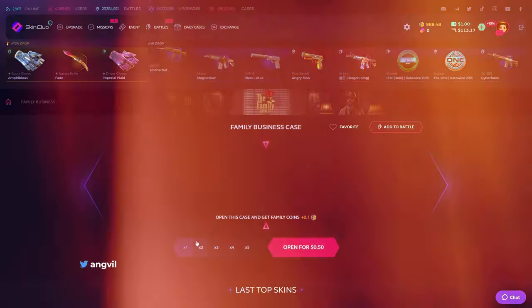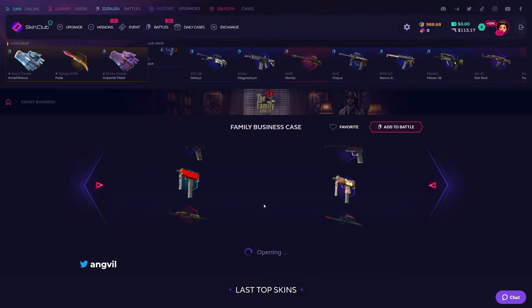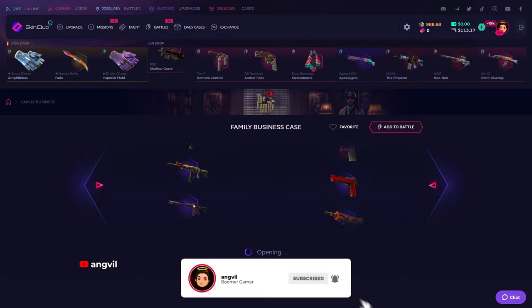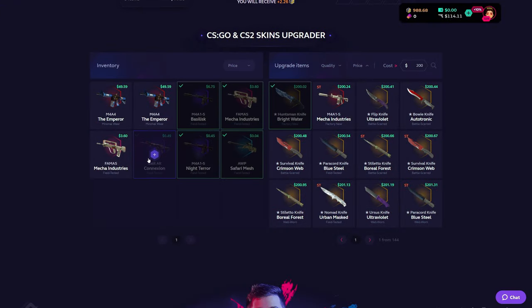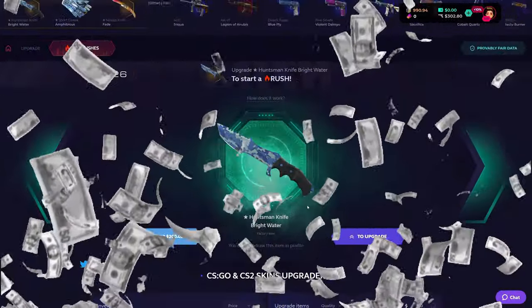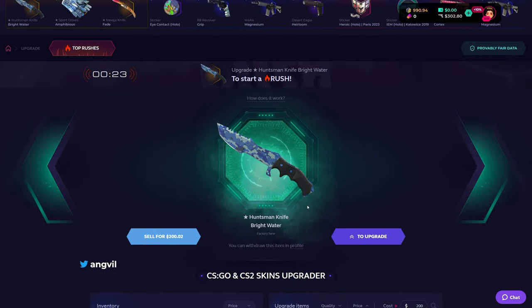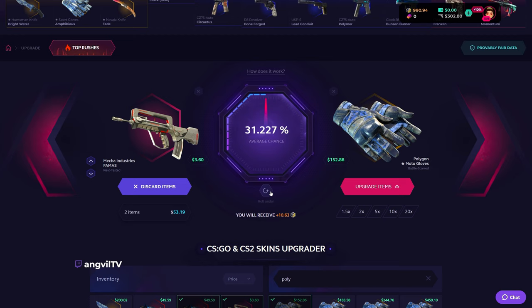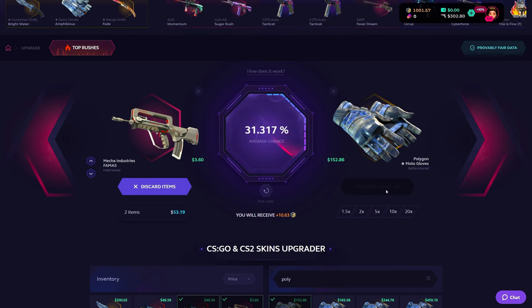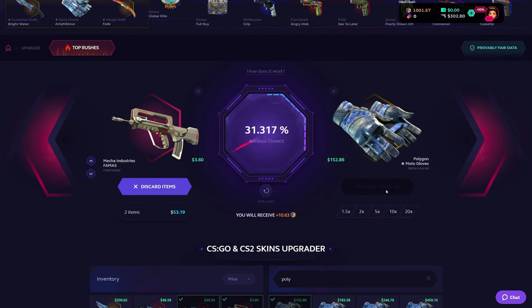No — Family Business, I do too. Let's get it! Bright Water factory new, top left — let's get it! Please don't tease me. Oh my god, this is gonna hit. First upgrade hit — left side, the superior side. Always put your money on the left. Polygon Gloves, $150! Top right cannot be back-to-back top lefts — what are the odds? Oh my god, if I stayed left I would have won.